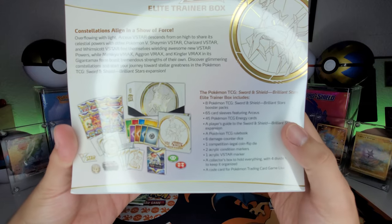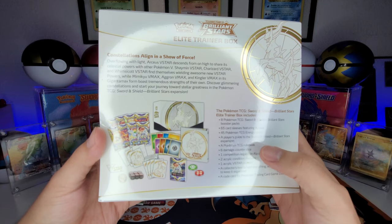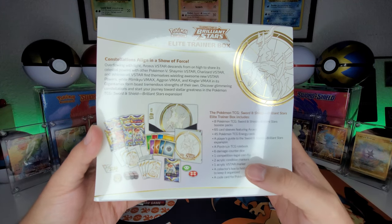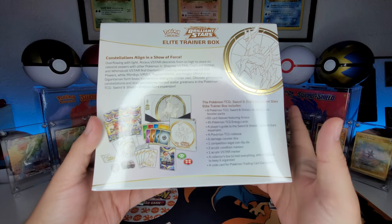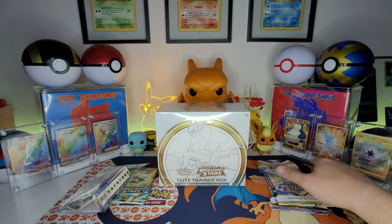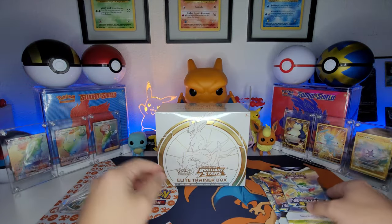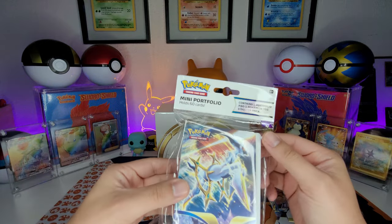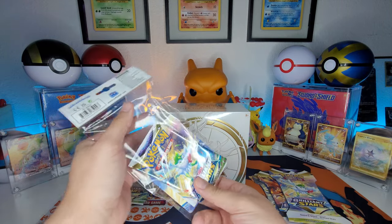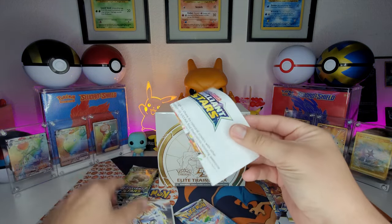This comes with eight booster packs, 65 sleeves, 45 energies, a player's guide or rulebook, six damage counter dice, one competitive legal coin flip die, two condition markers, one V-Star marker, a box to hold all of your cards, and a code card. I also have three hangers that we're going to be opening, and one of these mini binders.